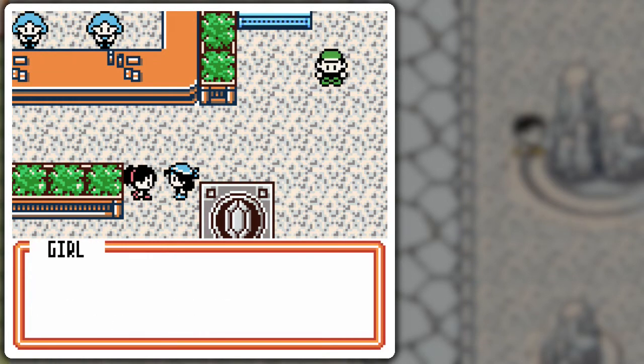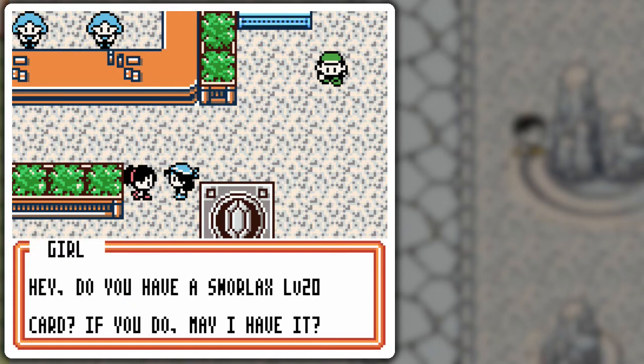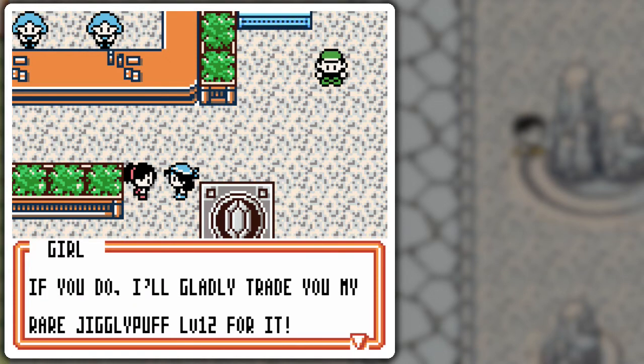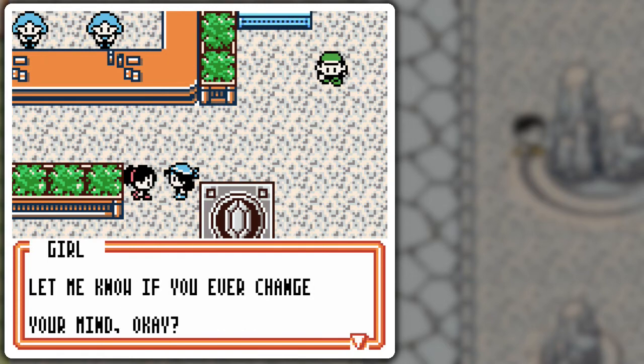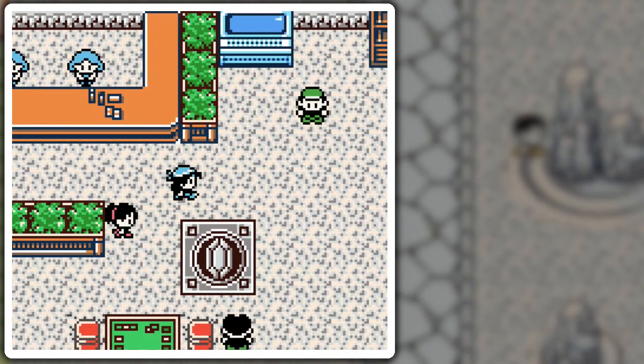I love Snorlax! A kid offers to trade a rare Gengar Level 12 for a Snorlax Level 2 card. That is a rare card, but I have no Snorlax — so I can't take that chance.